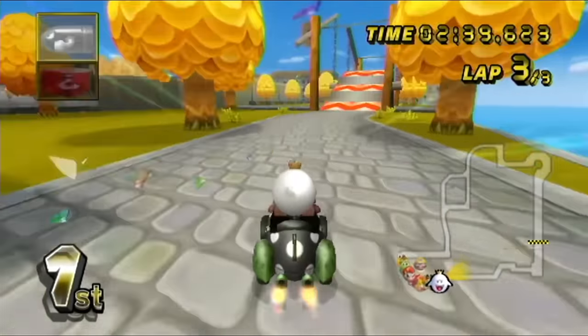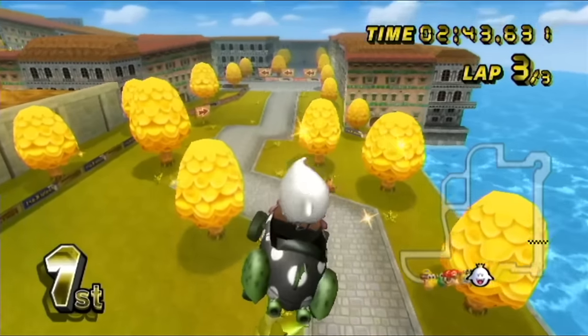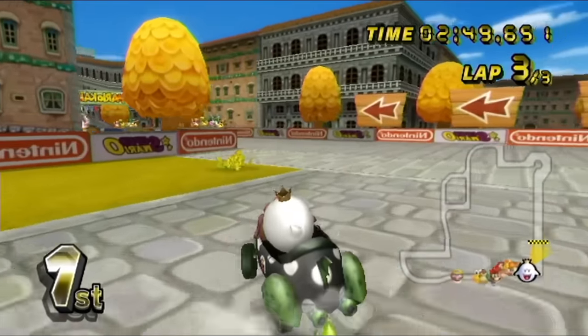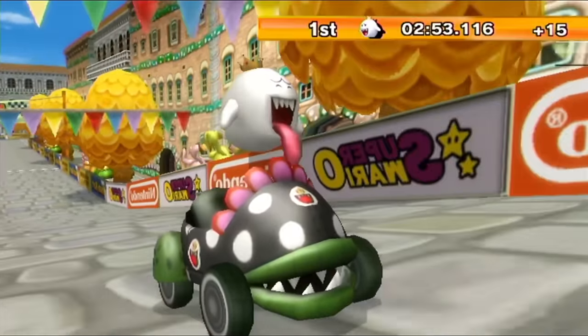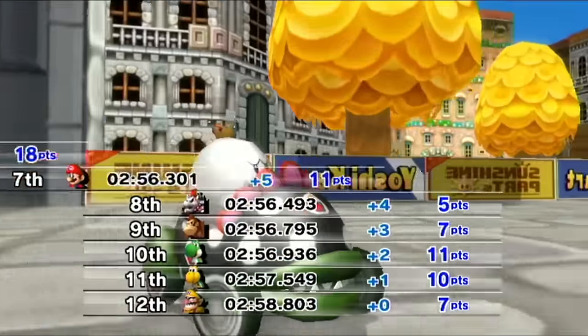Out of the way, please — out of the way. Back to first! Use the other mushroom, get an item to protect me. Triple banana is a perfect item for that — if I didn't land in the grass. Let's get a good drift right here, put down some bananas, put down some bananas — we did it, we won! That's three wins in a row, one more left to go. Can we do it? That was so scary, but it worked out for us in the end.